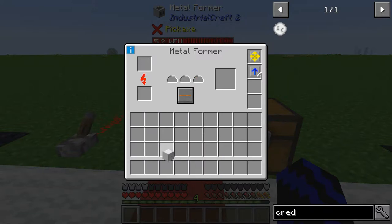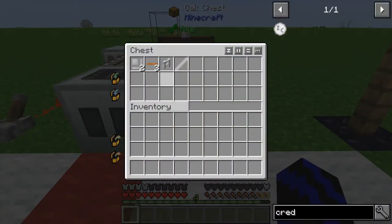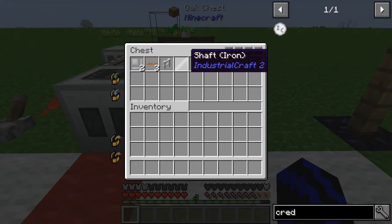Now if we get a block of iron, which you can use to make nine plates — bang. If we go through, you can see it makes fences instead and makes six shafts. So you can't get nine plates and you can't get the IC2 credits like it used to, which is a bit of a bummer, but just thought I'd show you that.